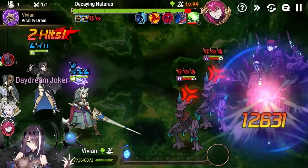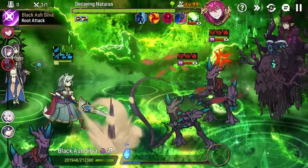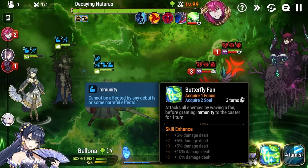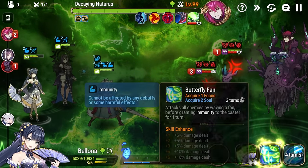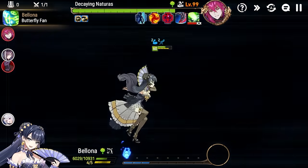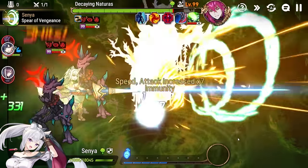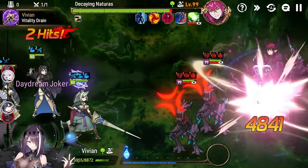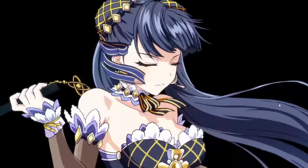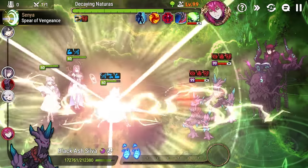We got the defense break. Then we use Senya's S3 to hopefully provoke both adds — otherwise the defense break just gets cleansed. We got both provoked. Retaliation Mana at three is now dispelled. We skill one here because it does more damage with Vivian. Now Retaliation Mana is at four, so we use the butterfly fan S2 to pick up the last Retaliation Mana and still deal damage while building focus.